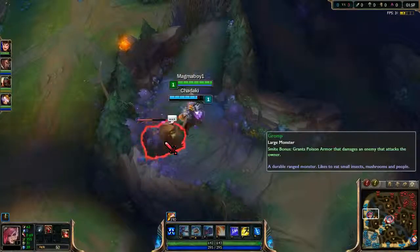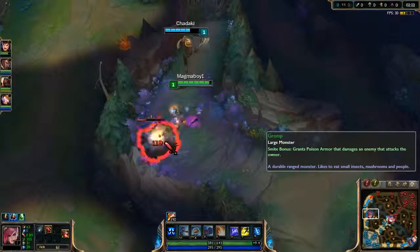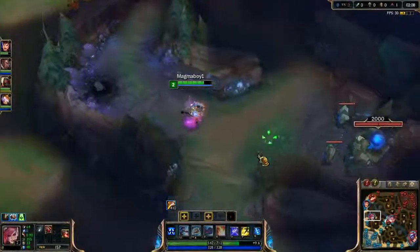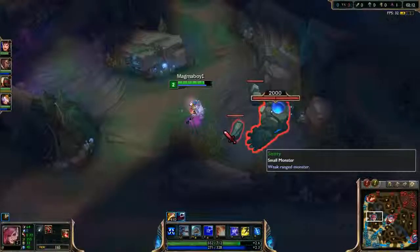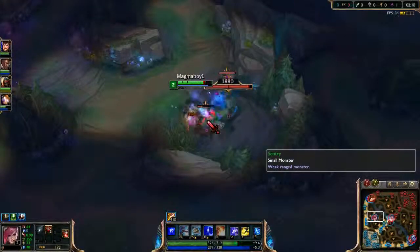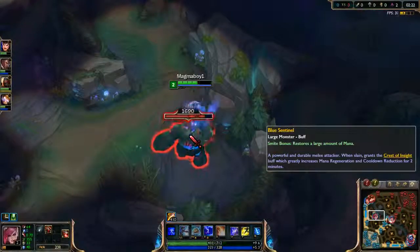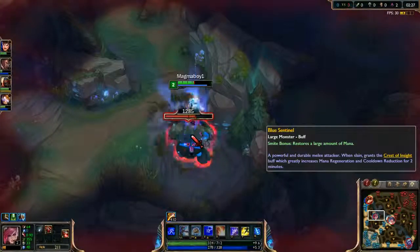Like I've said before, I don't know if this is right, but I'm going with Denting Blows in order to deal extra damage every three auto-attacks while also removing some of the target's defenses. Then I go into the E so I can deal more damage in general, because now I can hit multiple targets at once with it.